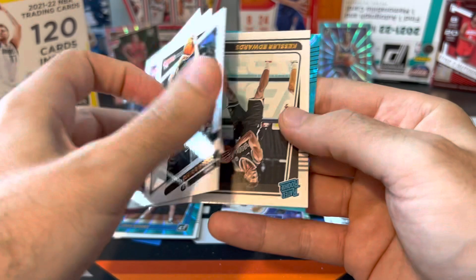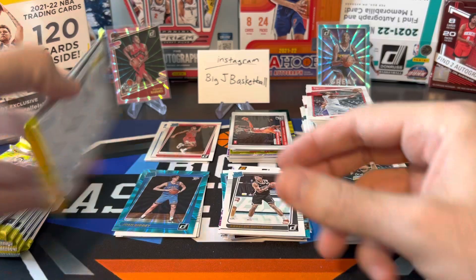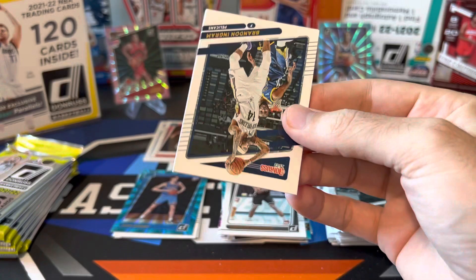Doug McDermott, TJ Warren. Got a Kessler Edwards rookie and our laser on the back — it's going to be Pascal Siakam, who I think made All-NBA Third Team when they announced those a few days ago. Kind of surprising — I don't think anyone was expecting him to make Third Team at the beginning of the season, but he played a lot better in the second half of the year.